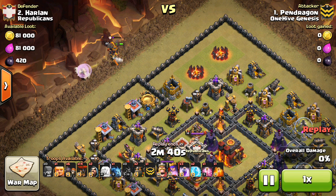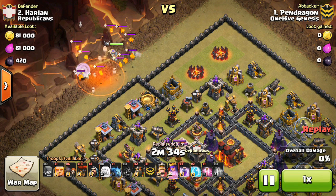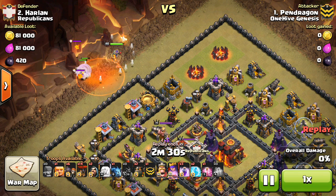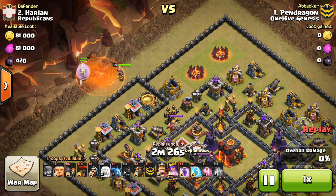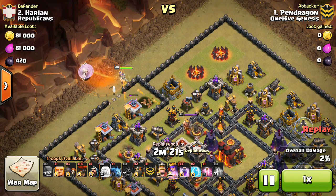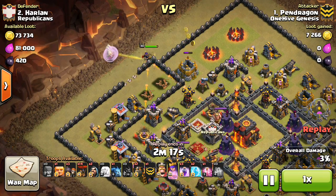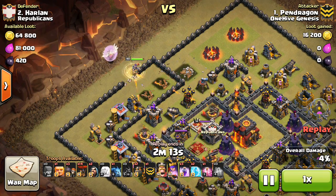The Lava Hound goes down in just a moment and then she takes out the Lava Pups. The Lava Hound busts, drops that poison — it helps take out some of the pups that are attacking the healers — and the queen takes out the rest. Then she's going to step her way up; he wall-breakers her into the first compartment to get access to those defenses and most importantly get that air defense taken out, continuing to walk around the left side of the base. As soon as that storage goes down she comes back in.